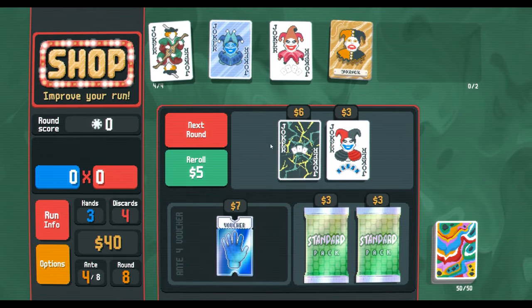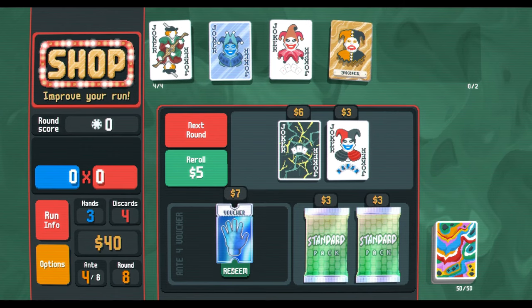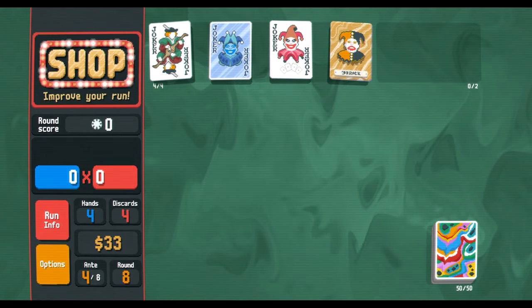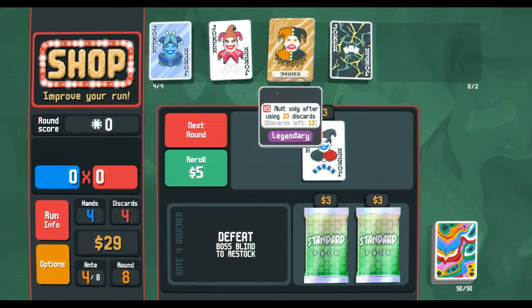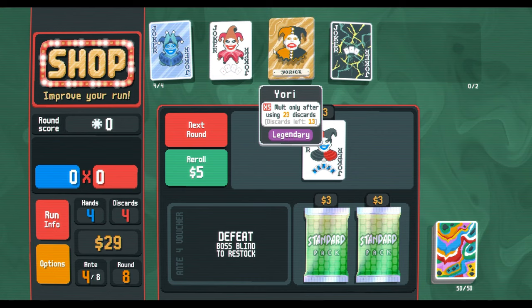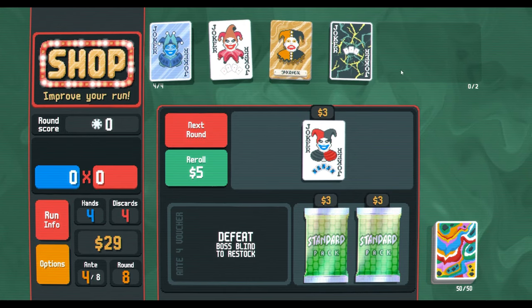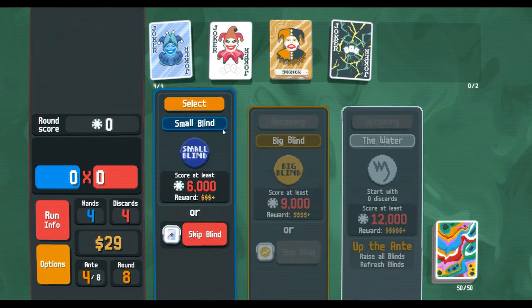This is gonna be amazingly powerful for us. This is like the five-of-a-kind build. Okay — one sec, let's go next round. No discards, so that's gonna screw us a bit, but we should be fine.